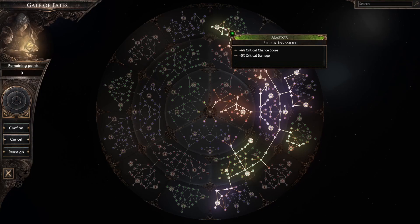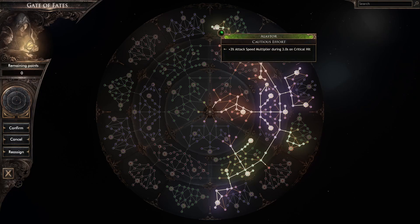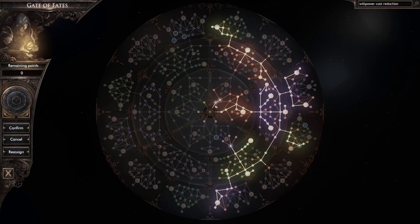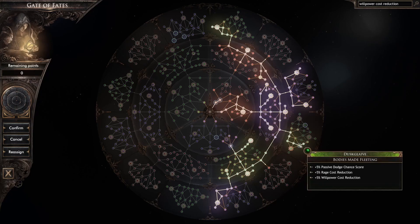Infinity Blade scales off of your weapon attack speed, so we want to add a bit of juice to our attack speed. That's why we pick Intravenous Neural Chord and some small filler attack speed passives. Feast of the Kraus is on the path — I took it, not sure if it does much for the build, so feel free to skip this point to save one passive. While leveling, you might want to pick the skill passive for Infinity Blades that gives you willpower on crit until you can sustain it comfortably without dumping too many turrets, by getting the willpower reduction nodes on the tree.